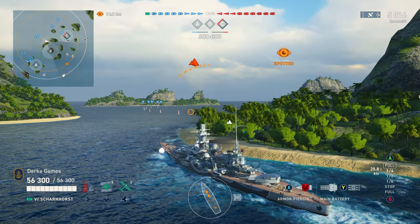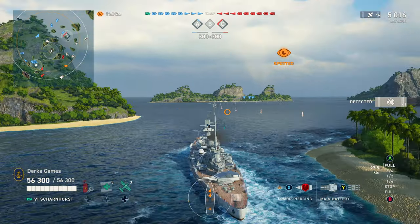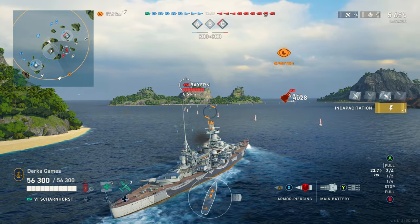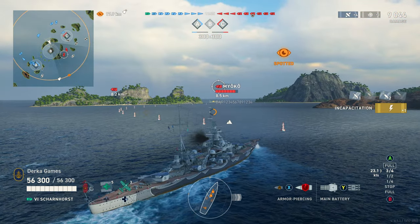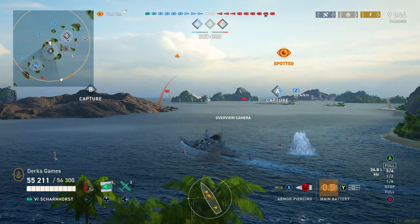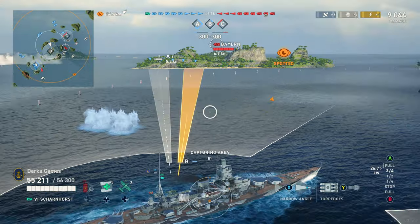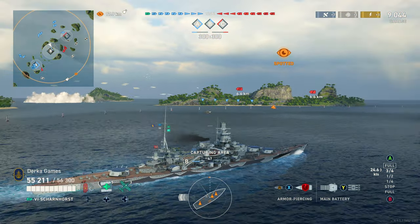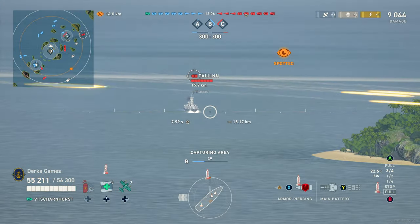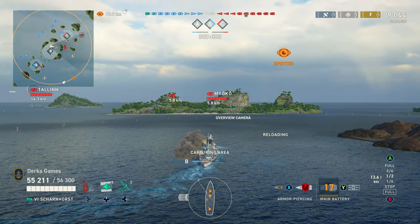We are on Trap domination and I'm sailing right into B cap. Hear me out — this is a concept I like to use with Hipper, York, Prince of Wales, and other torpedo cruisers: get into a forward position protected by islands and dare anyone to come root you out. If done correctly you can be a real pain in red team's side. Anyone who dares push you faces your torpedoes, you deny map area, set up crossfires, capture objectives. Since Scharnhorst has torpedoes, here we are.